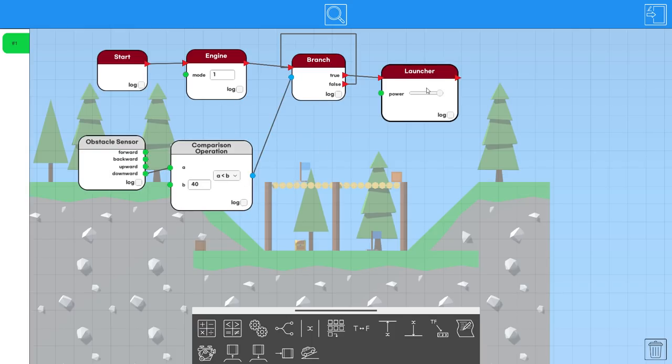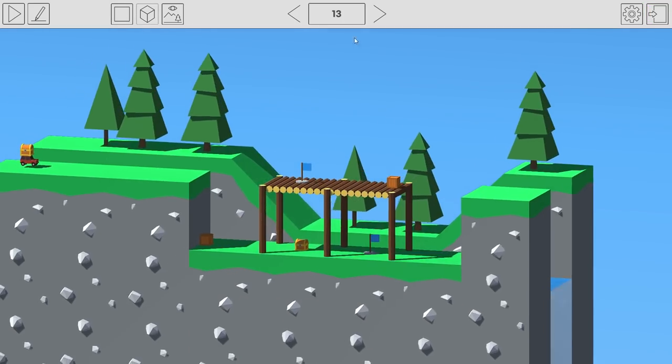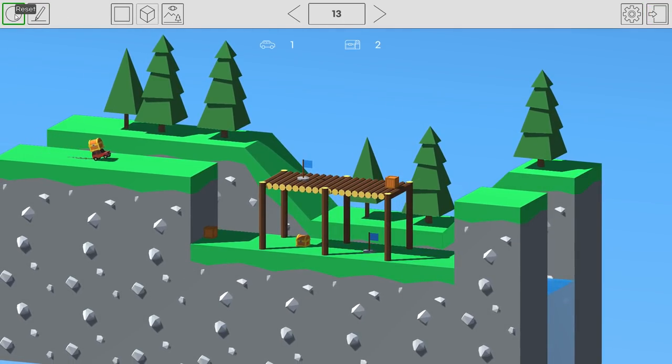I'm an idiot — there is literally a launcher power setting! I spent way too long on this. We just go back to the downward sensor greater than 5, then just adjust the power. We were overshooting it. You can just tune the power — oh my god, look at that.